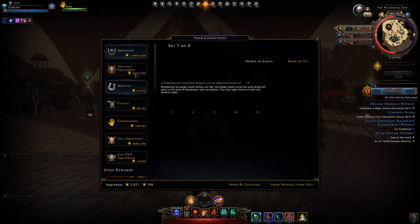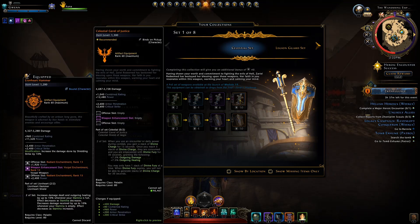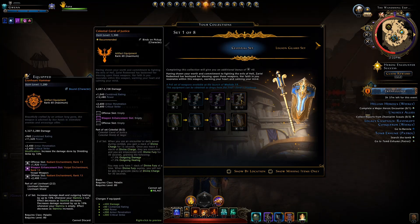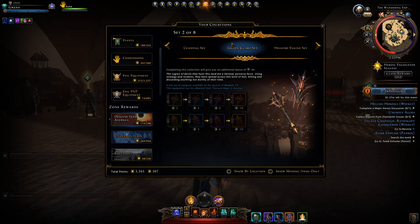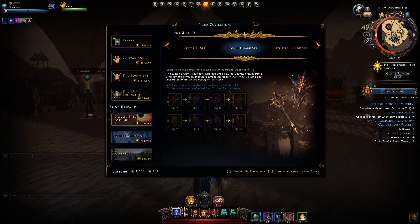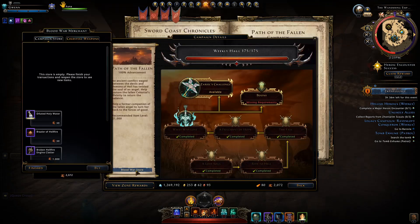Let's first start off by looking in the Collections tab. We go to Descent into Avernus and the first thing you can see here is the Celestial Set. The Celestial Set is obtained by completing the Trial Zariel's Challenge. It has the highest item level and thus the highest weapon damage, so it's most likely best in slot for all classes — arguably maybe not for tanks since it doesn't have a bonus to damage resistance like the Lionheart does. Then we have the Legion Set. This is best in slot for those who haven't managed to complete Tome and get the Lionheart set yet. However, it is locked behind RNG and obtained from the treasure maps in Avernus. Then we have the Hellfire Engine Set. This set is simply obtainable by purchasing it from the Blood War store.